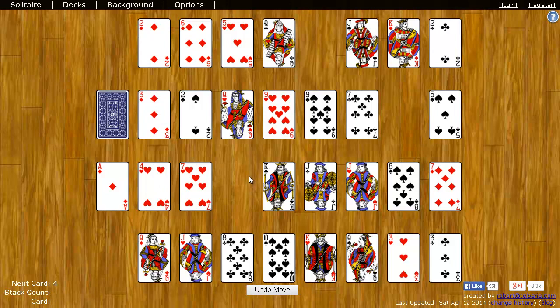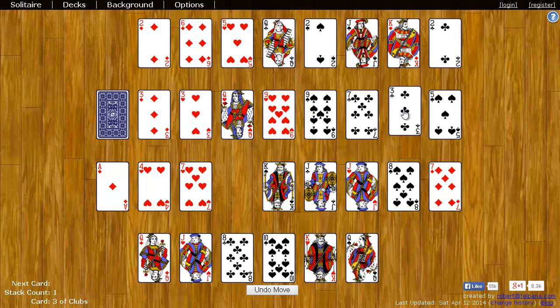So this two doesn't belong in the second row — it belongs in the first. Just drag the two over here and it'll stay there. We have a three down here we can put here, and another three that we can put here.